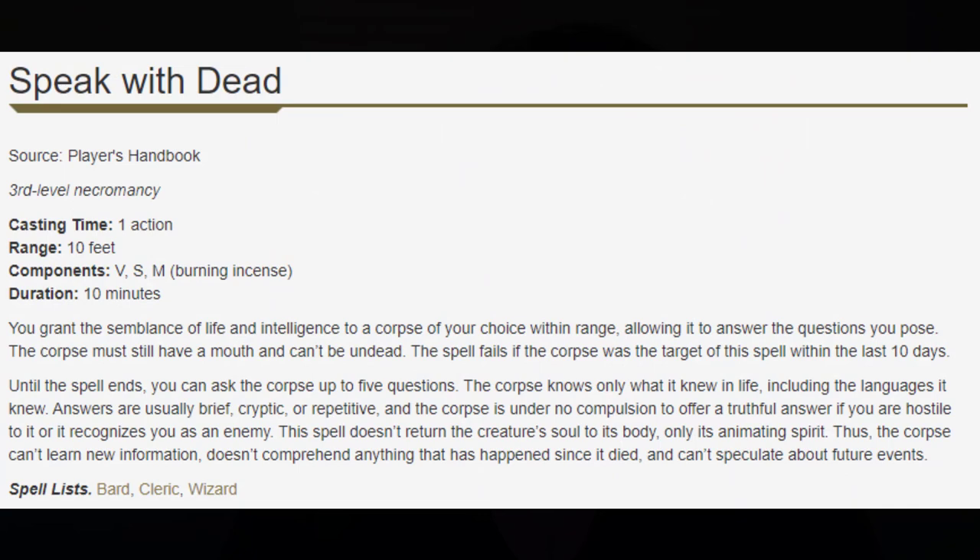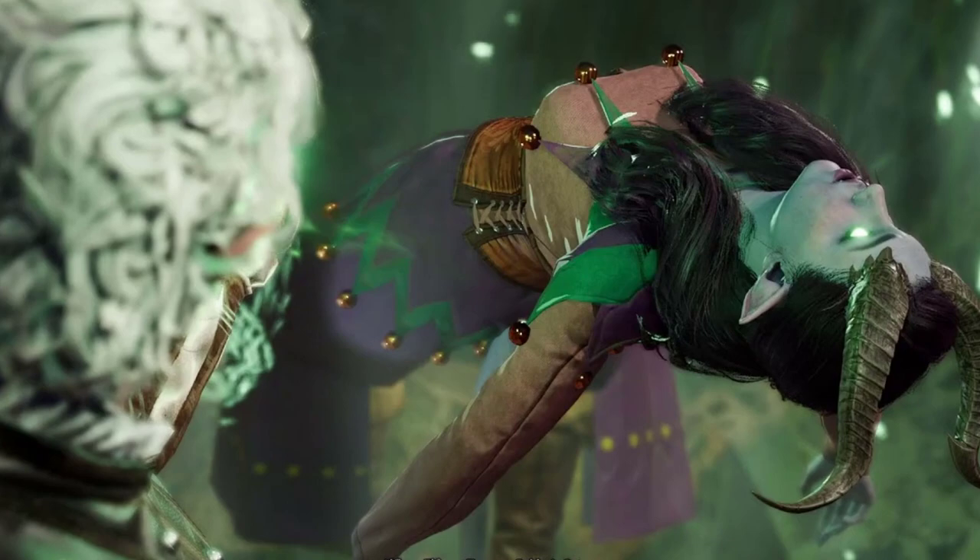Next up is Speak with Dead — an information gathering utility. I put it kind of similar to Clairvoyance; obviously different but Clairvoyance is going to be competing with this for our information gathering utility. I find Speak with Dead pretty good, but its competition is stiff — it's going to be in the mid-range of utility competing with a whole bunch of other mid-range utility. But for some builds this will be very flavorful and feel right to take, and at the end of the day you're often going to find information through dead corpses that you may not have gotten elsewhere.